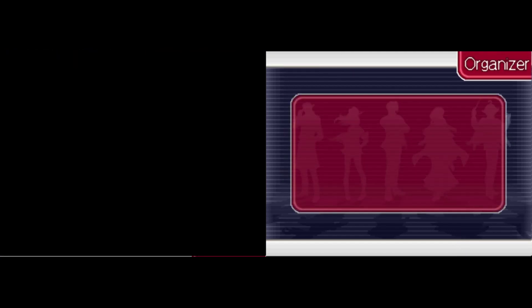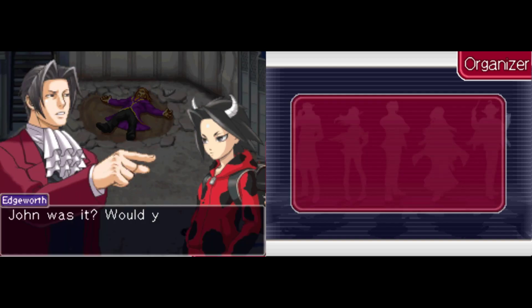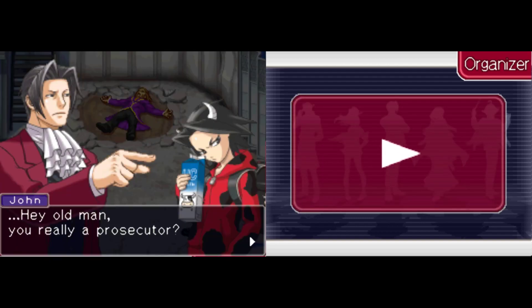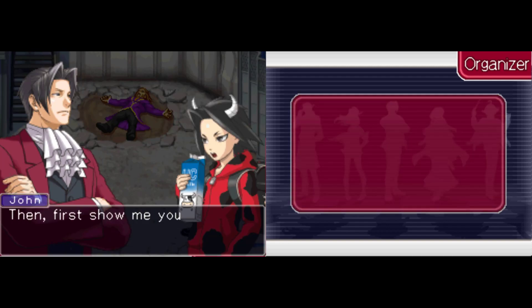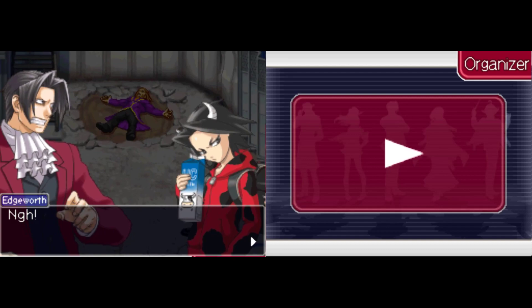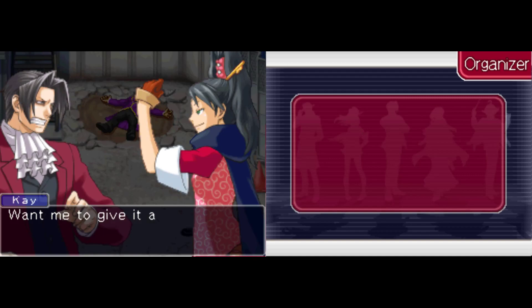Did we talk to this kid? John Moozilla, would you mind if I asked you a few questions? Hey, old man. You really a prosecutor? Yes. Then first, show me your prosecutor's badge. I don't have my badge with me right now. Then you can't prove you're a prosecutor, old man.